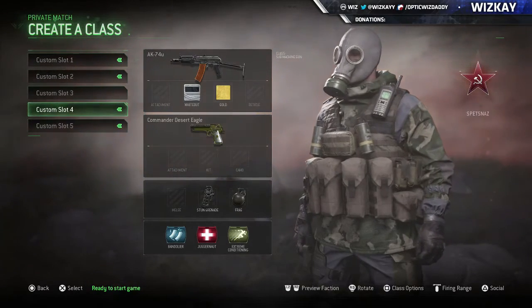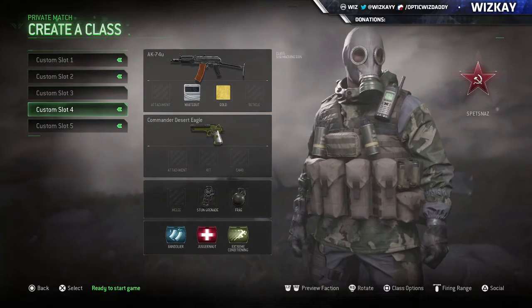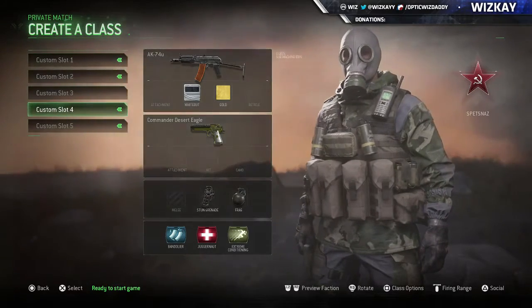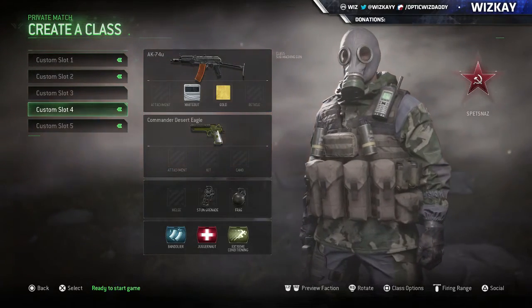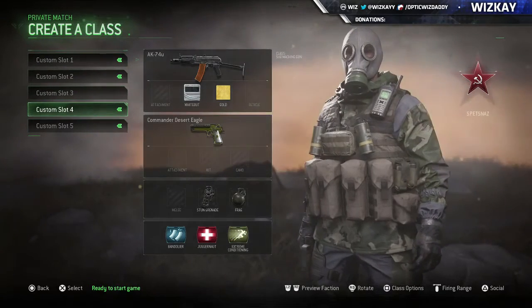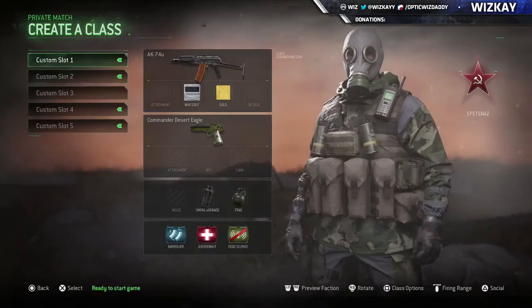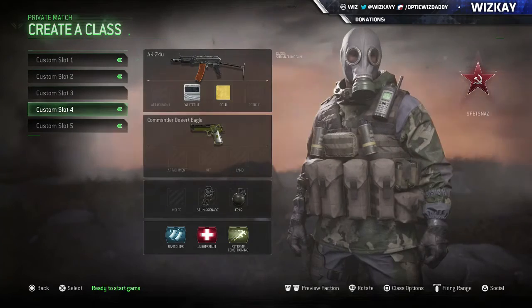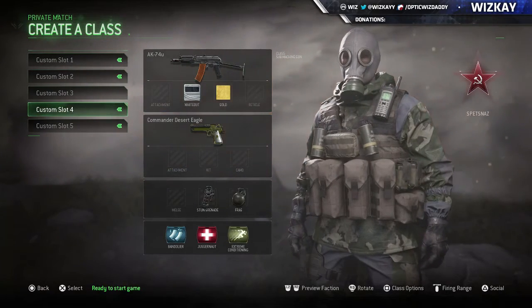Here's the starting point — I'll use the extreme sub because I pretty much start almost every round with this class in this specific spot, the custom slot 4 class, just so I can get places faster. I pretty much start every round with this, rush, and then switch to one of my other classes. I use jug in case I get hit by a nade, and obviously extreme conditioning.